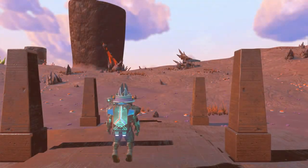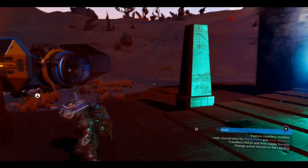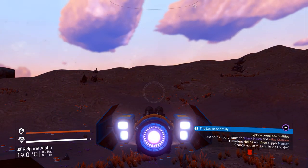It's very important that you jump into your ship because we need to go to the space station first. Here we go, onto the ground — awesome stuff. We're on Ripple Alpha now, this is the actual planet we need to be on in order to get that multi-tool, but we need to go to the space station first.